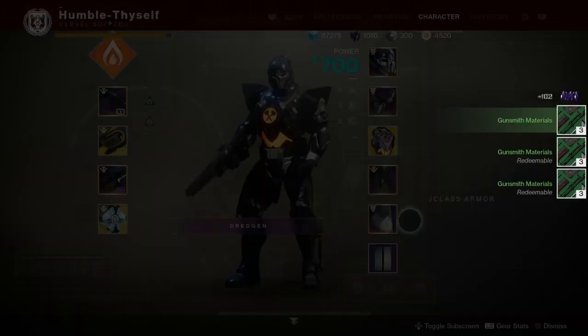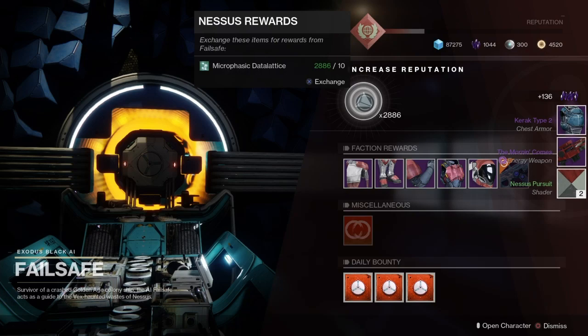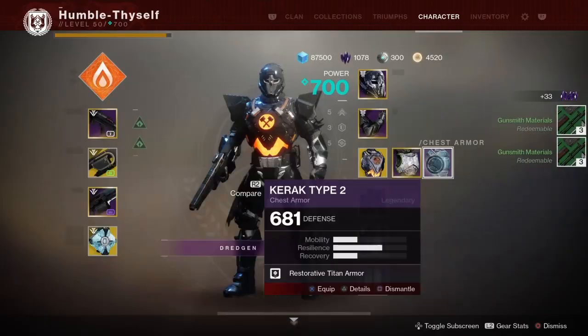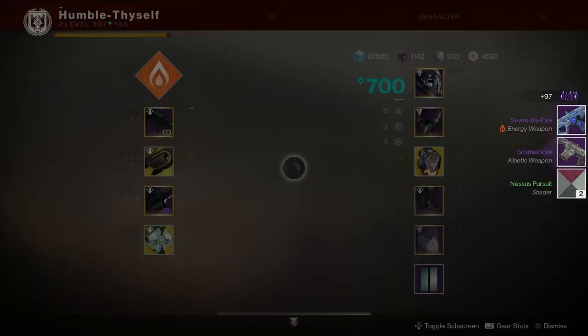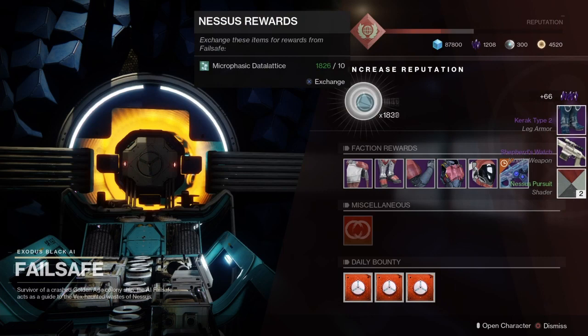Once you do this for a few days in a row while you're sleeping, you can wind up — as I did here — with over 8,000 Data Lattice. Then just go over to Failsafe, or over to Devrim if you're doing the method with the EDZ, and you will turn in your planetary materials for armor and weapons.